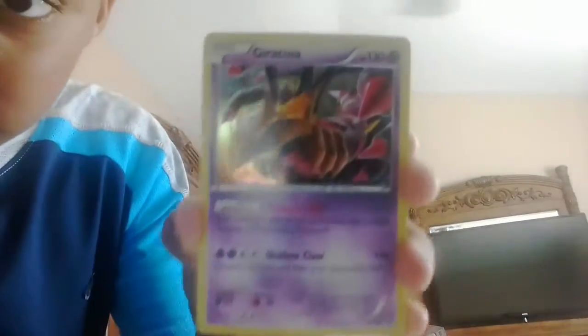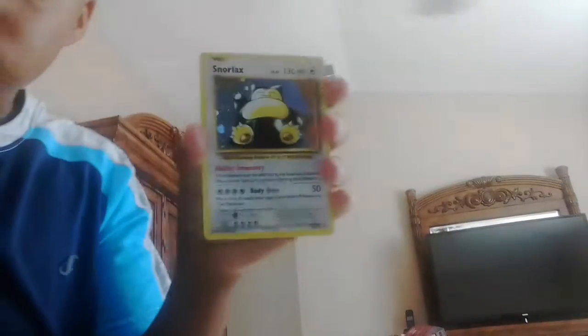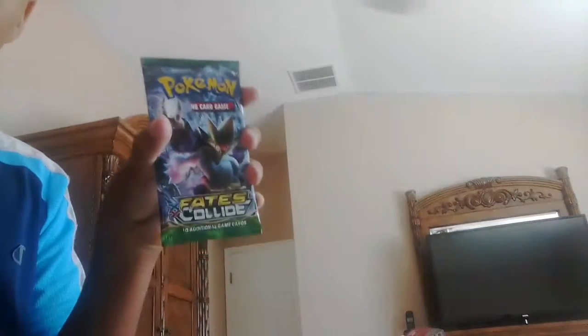We have the Tinna — I think that's how you pronounce it. And we have Snorlax, regular Snorlax. Oh yeah, and we have this coin, and another coin too. I'll show you that at the end of the video. So first we're gonna open Fates Collide Pokemon Trading Cards.